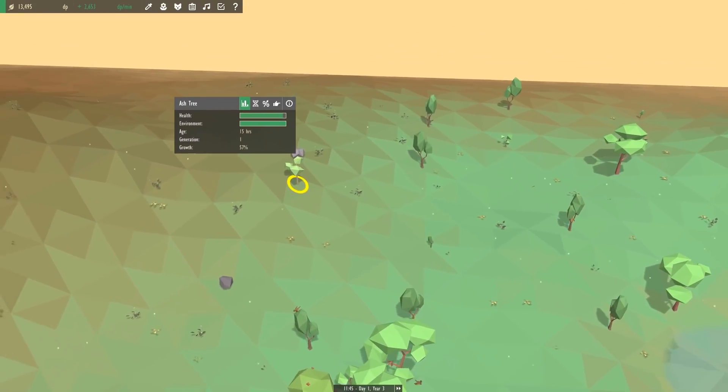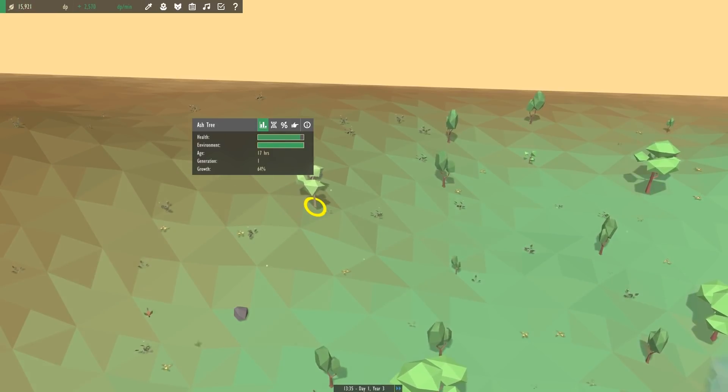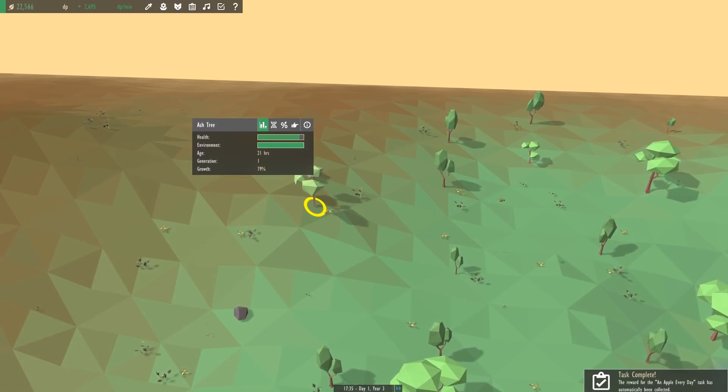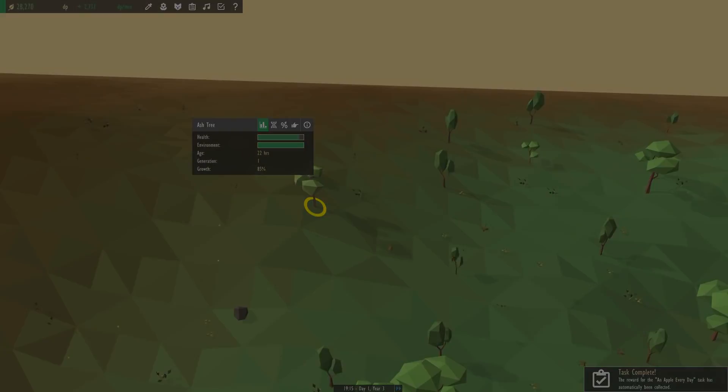Let's see how our ash tree is doing — it's at 57%, so I don't think we're going to get it done in this episode. Next time when we come back we should be able to start working on the rabbits — we just need to get some guinea pigs in here. For now we're going to go ahead and wrap up this episode, so thank you guys so much for watching. I hope you've enjoyed it — don't forget to like and subscribe, and I will see you guys next time. This is Jay, over and out.